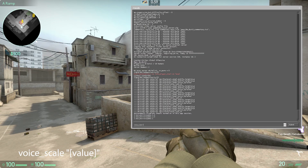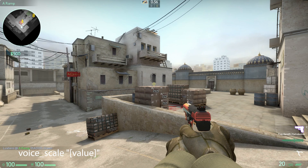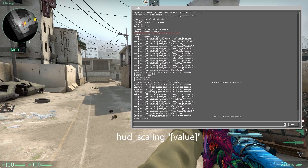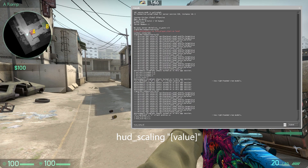Voice Scale Value adjusts the volume at which you receive voice communication. HUD Scaling Value changes the size of your heads-up display.